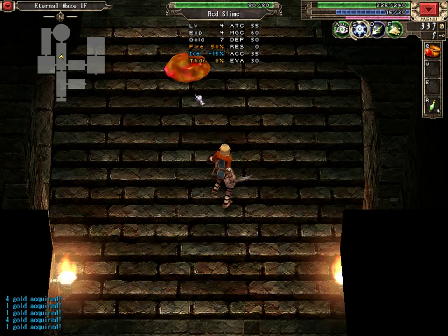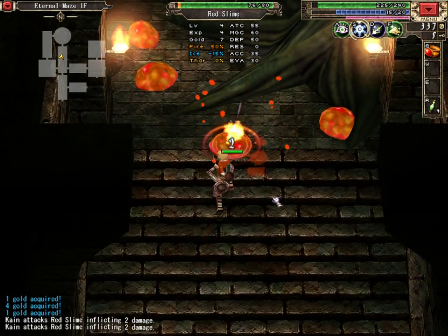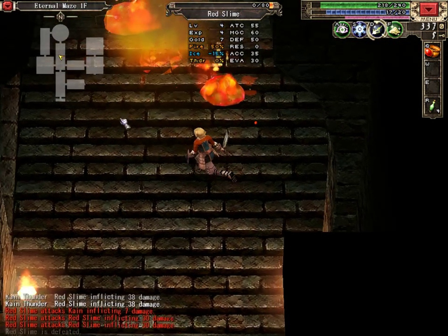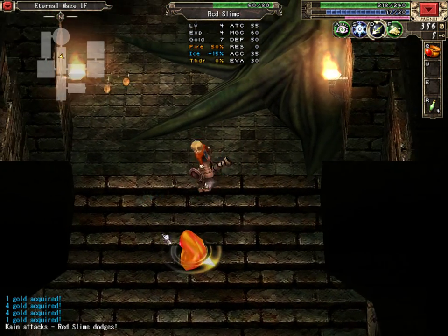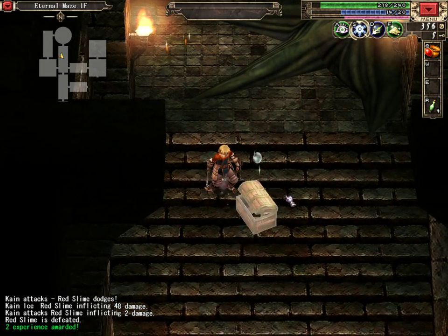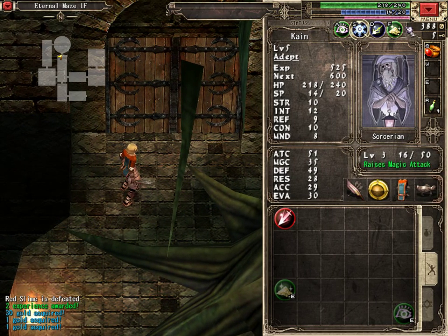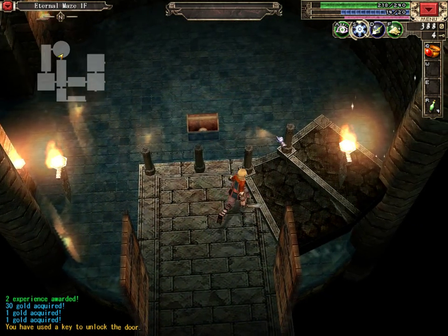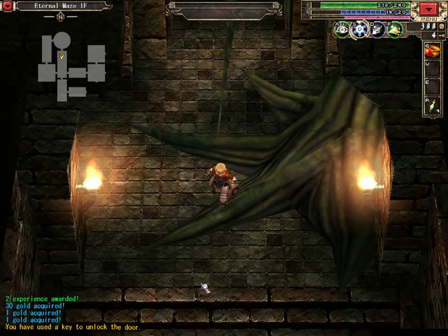Believe it or not, the red slimes only have 50% fire resistance, so you can still damage them with fire attacks. We need the experience after all. Sorcerian has levelled up again, which helps. I won't go down for that — that's just going to be extra gold. What we really want to do is head this way, as we did before.